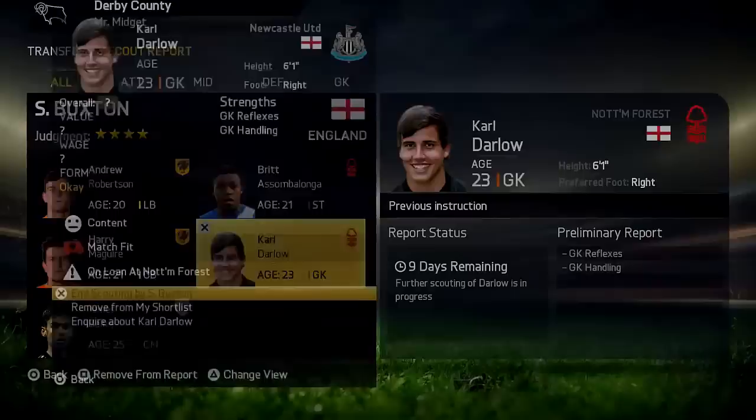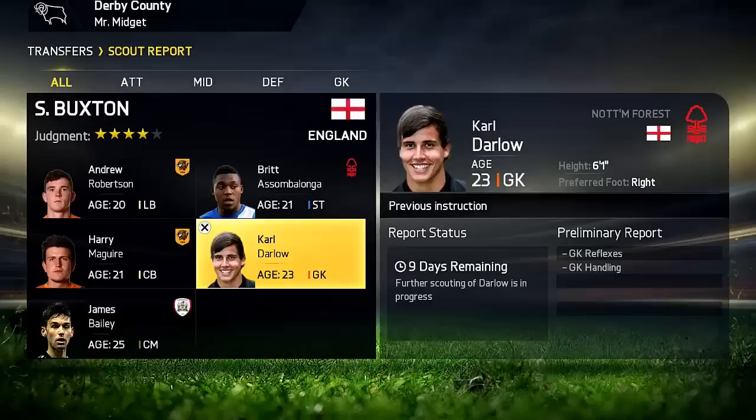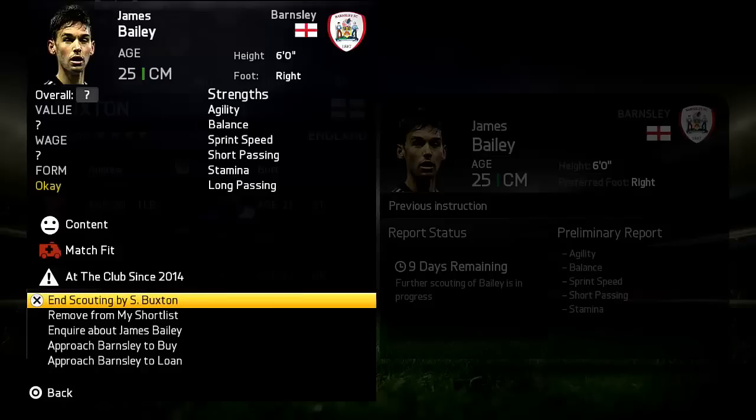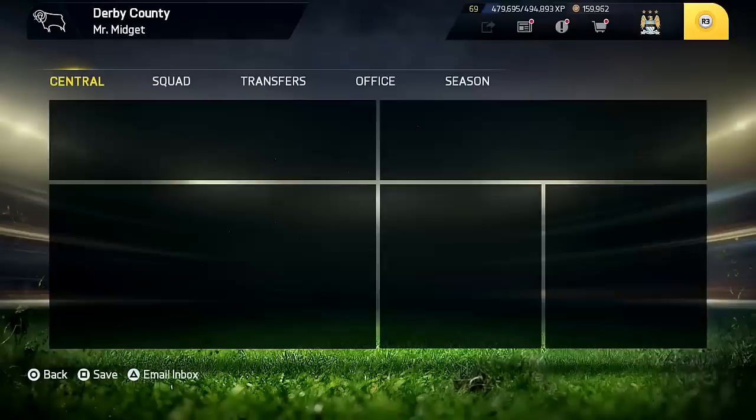I want to get Carl Darlow because he plays for Newcastle now but is still on loan at Forest. He's a very young keeper with potential — 68 overall — as an alternative to Jack Butland. And also the Derby old boy James Bailey, who they released. I kind of like him and think I'm going to re-sign him as a very good squad rotational player. That's basically everyone I want to sign, or at least try to sign, in this transfer window.